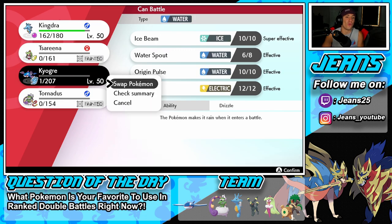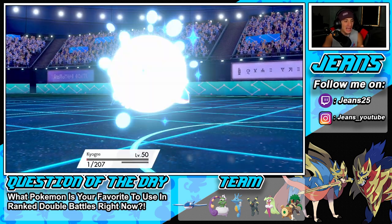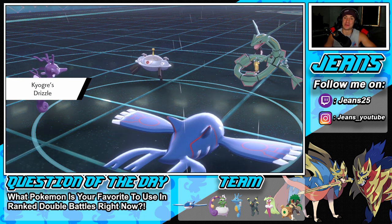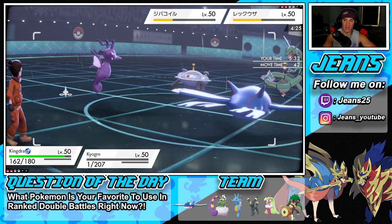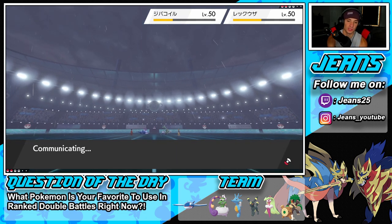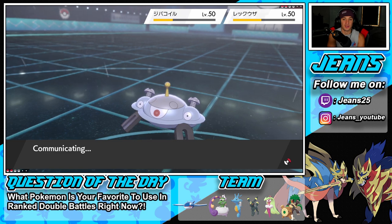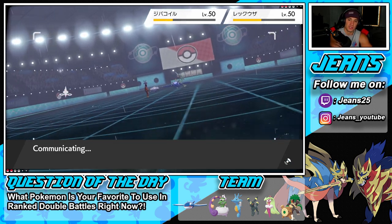One HP Kyogre coming in the back end — this guy must be so upset. Love when it happens to us for once instead of our opponents! Ice Beam flies from Kingdra and we go for Origin Pulse with Kyogre. We have Tailwind, Swift Swim, Choice Scarf — everything's in our favor. The only thing I have to watch for is extreme speed on Rayquaza — did he bring it?